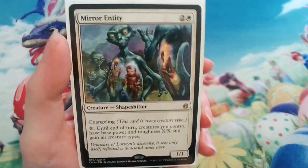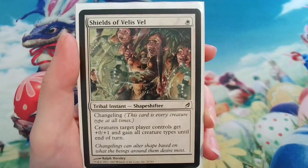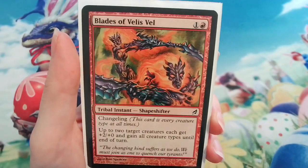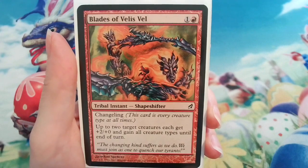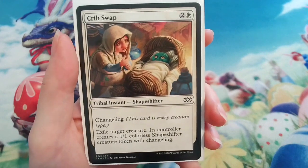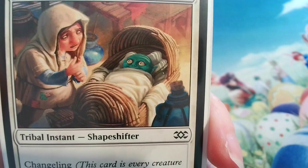Another card that makes all my creatures cats and dogs is Shields of Velis Vel — it's a bit of a tongue twister, and I've won with this one a few times too. Blades of Velis Vel does a similar thing. Notice how these tribal instants are changelings as well, so they make me a cat and a dog token whenever I cast them. The other changeling instant spell is Crib Swap, which is a great removal card.